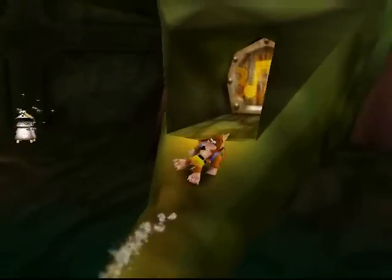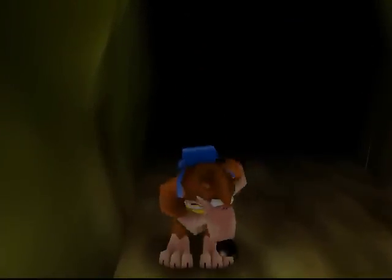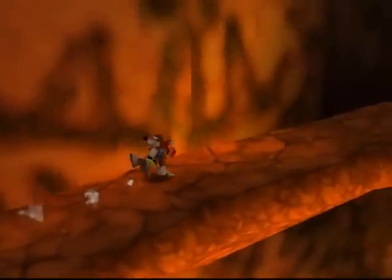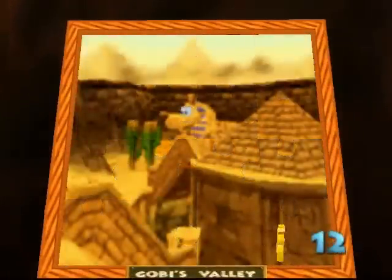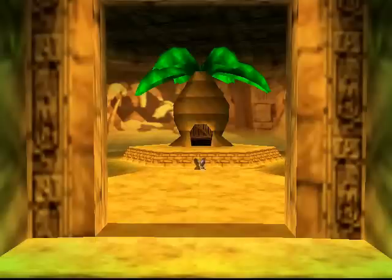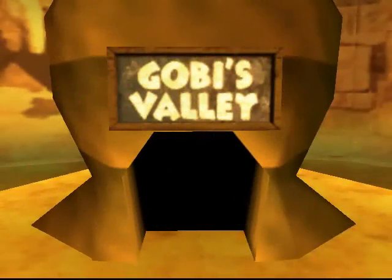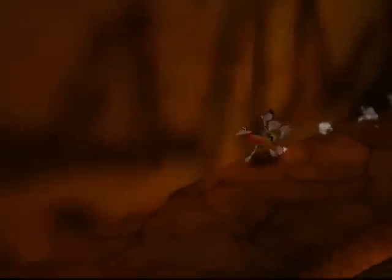Let's move on to the next area. There's a note door that requires 350 notes — we have 400, so we're okay. There isn't too much we can actually do in this area. There's the puzzle to world number six, which is Gobi's Valley, which is going to be our next destination. Past the puzzle for Gobi's Valley there's the entrance to world number seven, but we can't open that quite yet, so I'm not going to waste your time. I'm just going to head back to the entrance to Gobi's Valley.